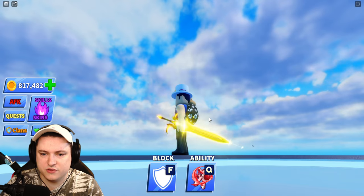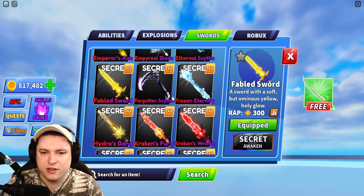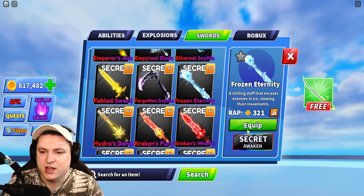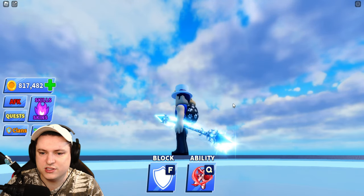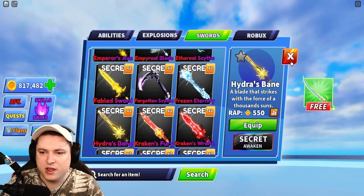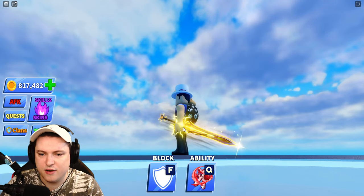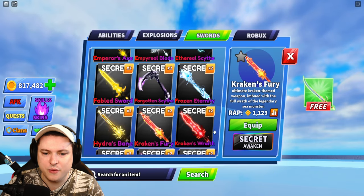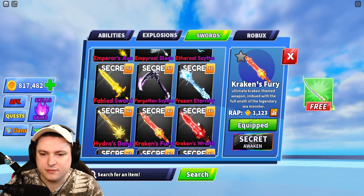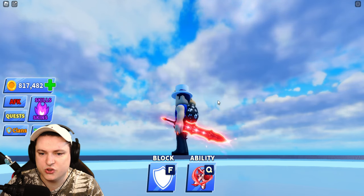We are just going to go through these very quickly. The Fabled Sword — nothing special. The Forgotten Scythe without the particles. Then we have the Frozen Eternity — you can actually see a little bit more detail on this one, which is pretty cool. We have the Hydra's Bane after. Some more yellow action. Basic Kraken Fury. Basic Kraken's Wrath.